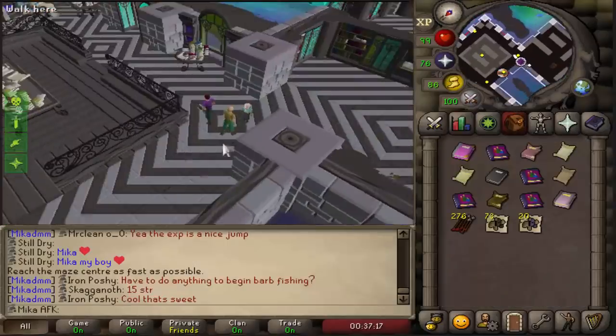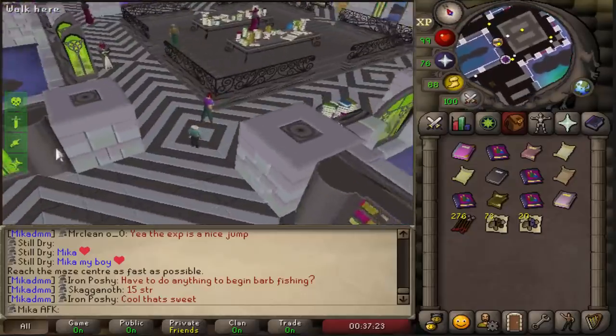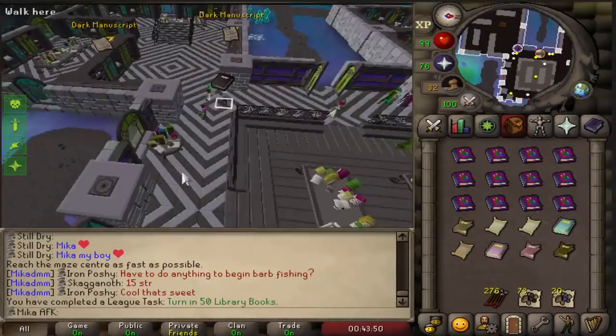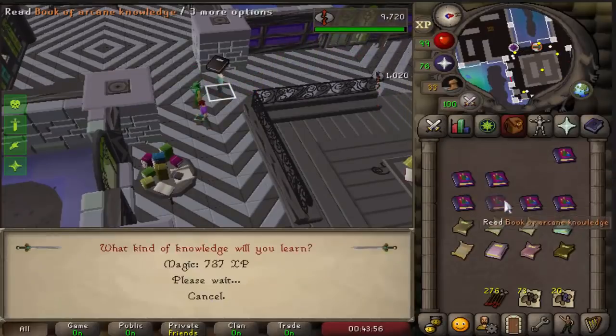I just completed the maze for 270 steel arrows, 73 coal, and some mithril ores. Honestly, not a bad maze — very, very good. We've handed in 50 books, and if we quickly collect a little bit more XP, let's see how much we're still missing.